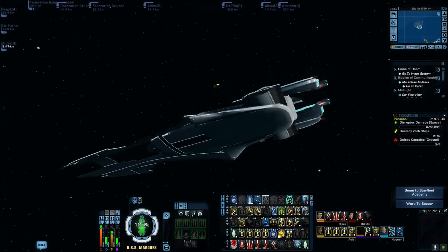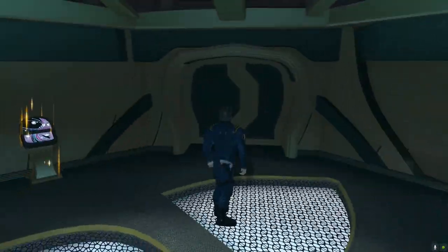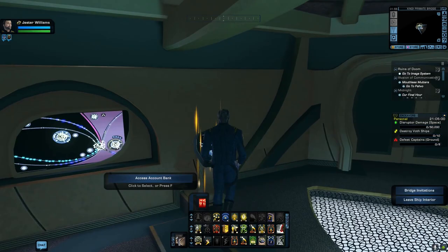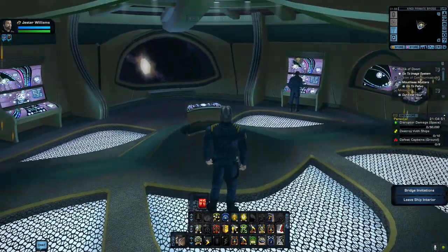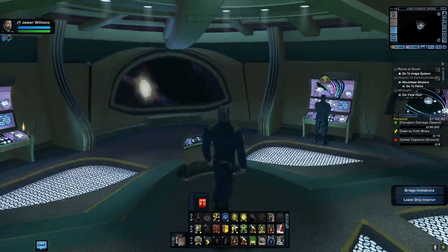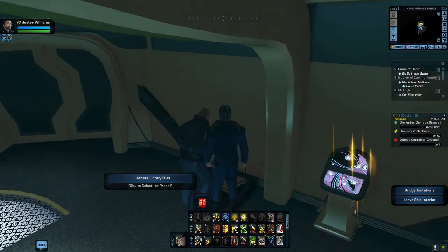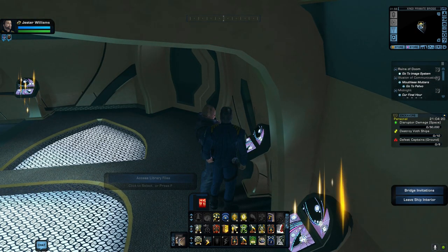Let's have a look at the bridge. It's very small - my word! There's a duty officer's console where you can access your bank account, and over here we have the library files console. No chair - that's rather odd. Then suddenly - Red Alert! Miss Potato Head has called a red alert... apparently she spotted UFOs. Unidentified flying objects.